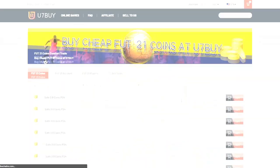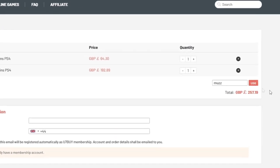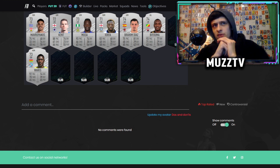If you guys are looking for any cheap and reliable FIFA 21 coins, make sure to head over to u7buy.com. They sell the cheapest coins and also sell players off their website. Make sure to use code MUZ for five percent off at checkout — link in the description.